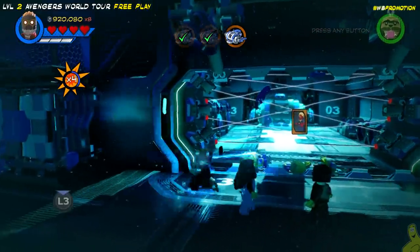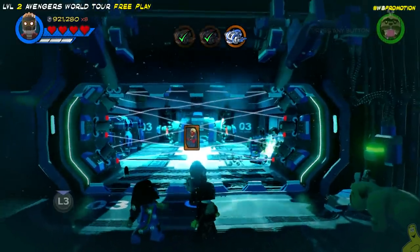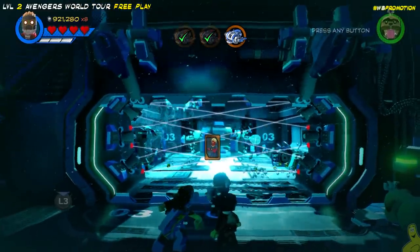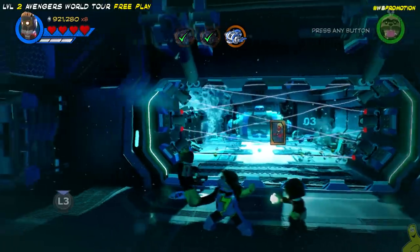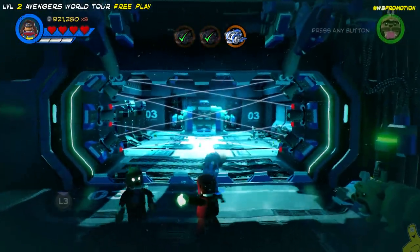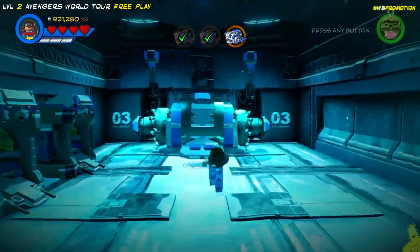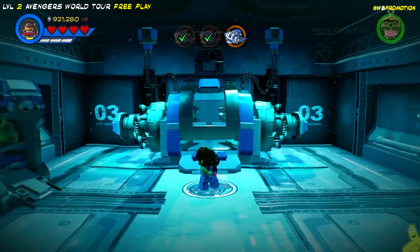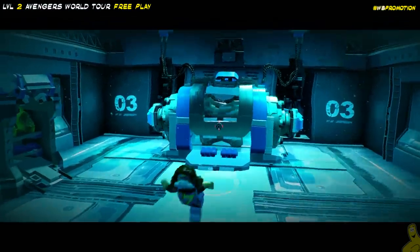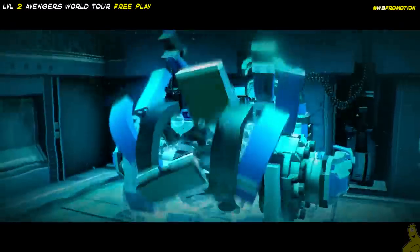We went up top, got that tube generator turned on, and a bunch of bricks came down the tube. We built them up into a switch and flipped it. We walked right through the laser grid — turns out it doesn't melt you — got inside, and dropped the bomb on the generator. Watch it spin around and go kaplooey.